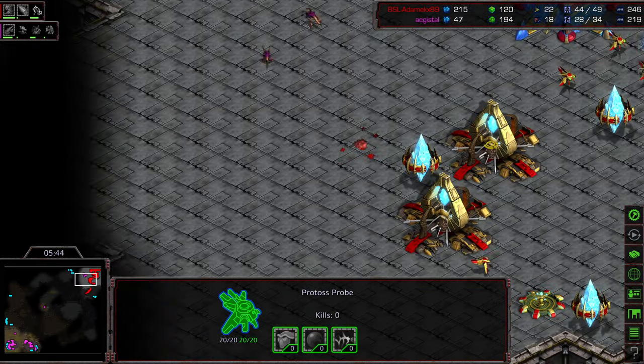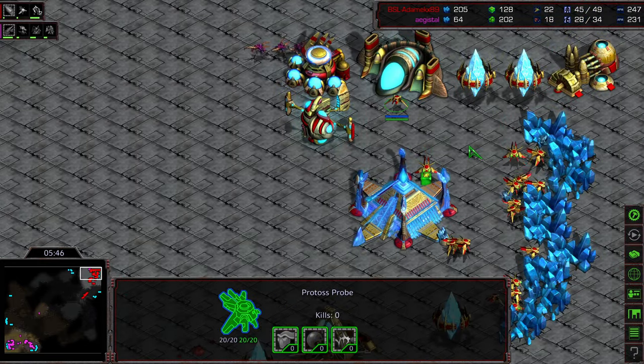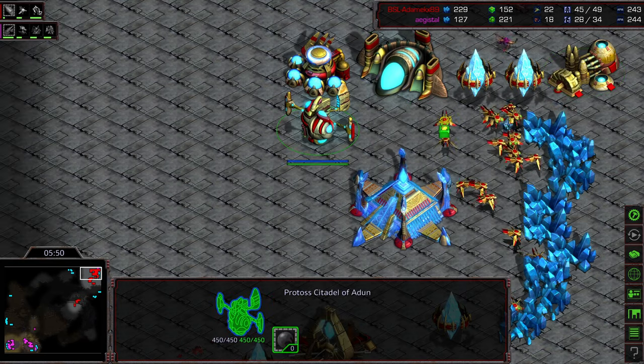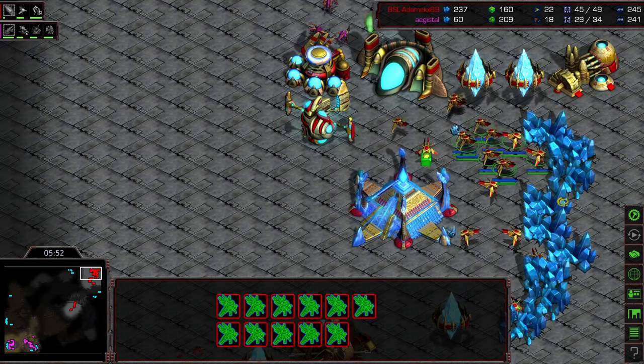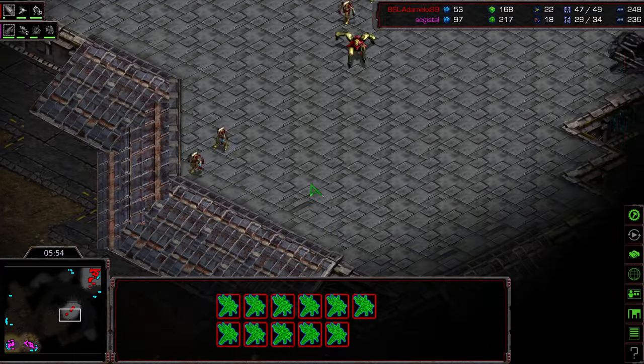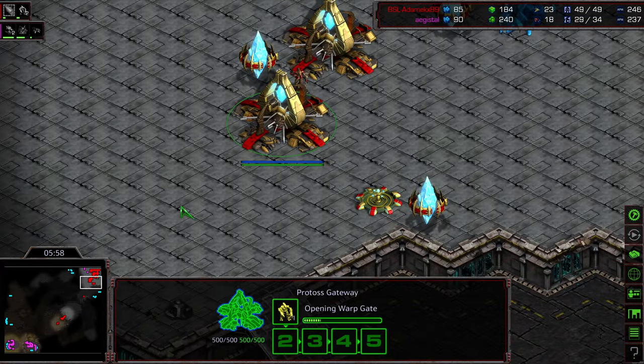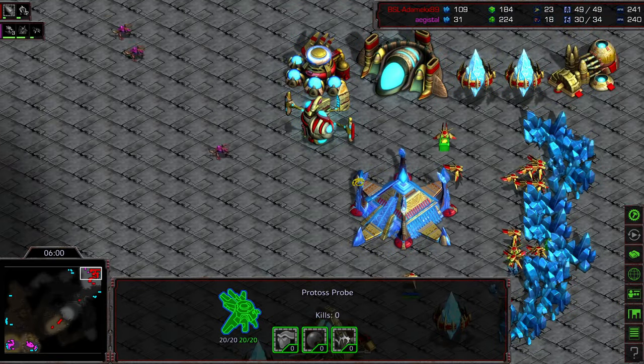The cannon right there, the drone — the probes have gone back to mining. But they're going to be able to sneak in, see level one weapons, see the Citadel of Adun, still see no Corsairs. And also mining disruption as all these probes try to pull off the line. I think Adame is like, screw it, let's just go for an attack now — we'll deal with those Zerglings inside my base later. Let's see if he drops a cannon in his mineral line.